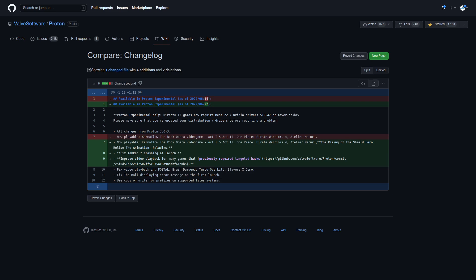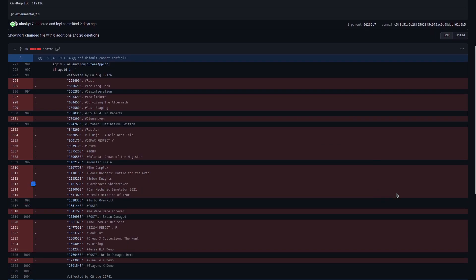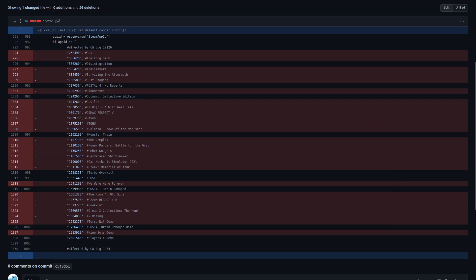There's also a fix for Tekken 7 crashing at launch, and they've improved compatibility for video playback for quite a lot of games that previously required special hacks in Proton, which includes the likes of The Long Dark, Trailmakers, Surviving the Aftermath, Haven Tohu, Hard Space, Shipbreaker, V Rising, and more.